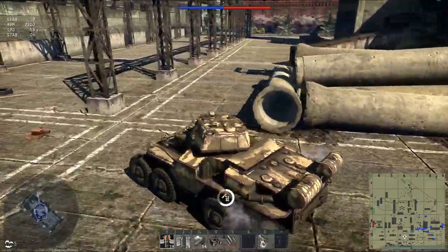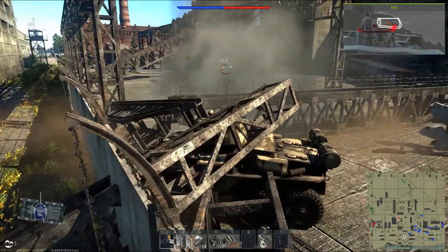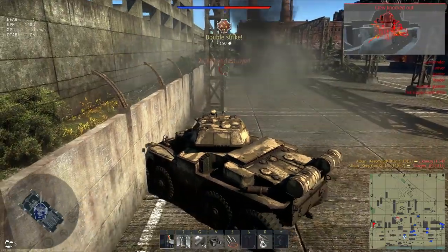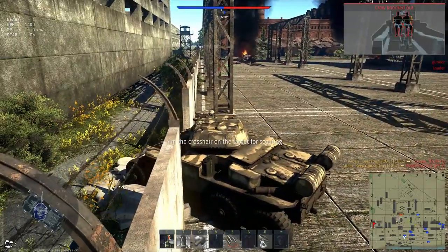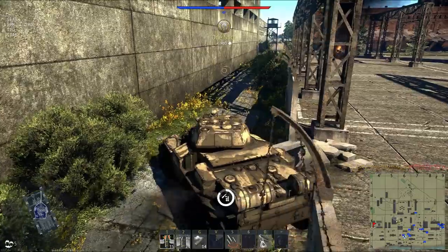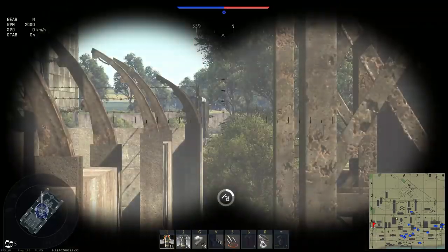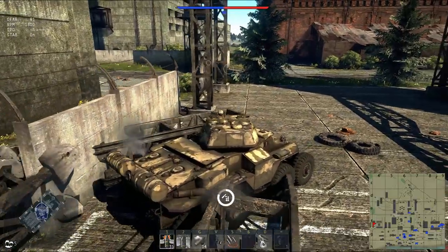Our first tracked vehicle on this list is the T88, which is an M18 Hellcat armed with the same 105mm howitzer as the M4A3-105, at battle rating 2.7. This tank would likely sit in the tank destroyer line preceding the M18. With only the same shells as the M4-105 it could be a good 3.3, but this gun could also fire an APDS round — with that shell the tank would sit at perhaps BR 4.7 to 5.0. Other than the gun, it's a Hellcat, so up to 80 km/h with that radial engine.